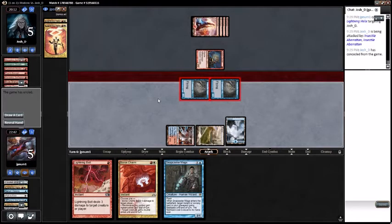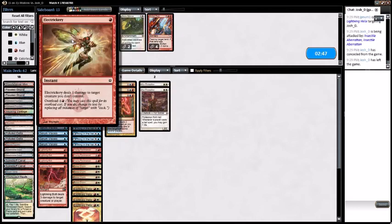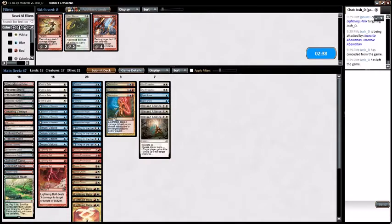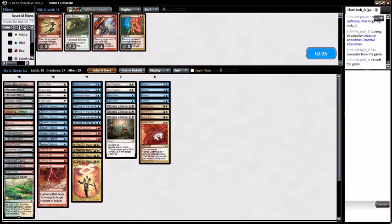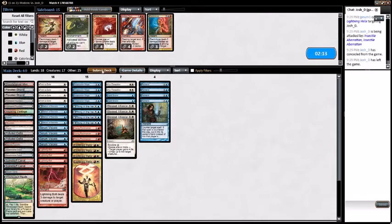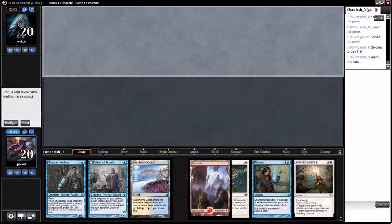On to game two against mono red Kiln Fiend. I like Core Firewalker and Spell Snare, and maybe Blessed Alliance. Electrolyze doesn't seem great. Remand is medium, Boros Charm is medium. We'll cut the Boros Charms and play more of a control-esque version of Jeskai Delver for game two. We've got to be careful with our white sources because we brought in Core Firewalkers. This hand's fine.